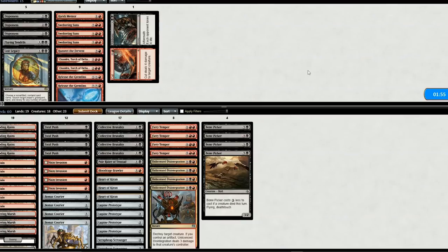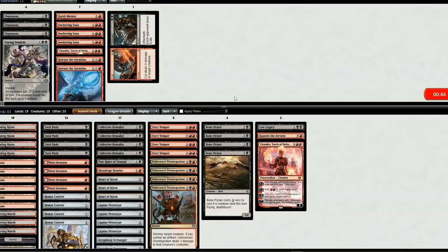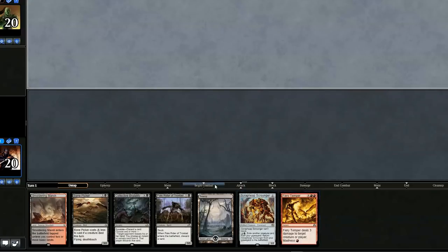I'm not 100% sure what our opponent's deck is — I'm thinking it's New Perspectives because there were a lot of cycling cards. They probably have Drake Haven and New Perspectives. So we could use Lost Legacy to remove it. Since it doesn't look like we're going to use removal for creatures, we can swap in a couple random cards — Hazoret and one Chandra instead of three Fatal Pushes. Let's go to game two.